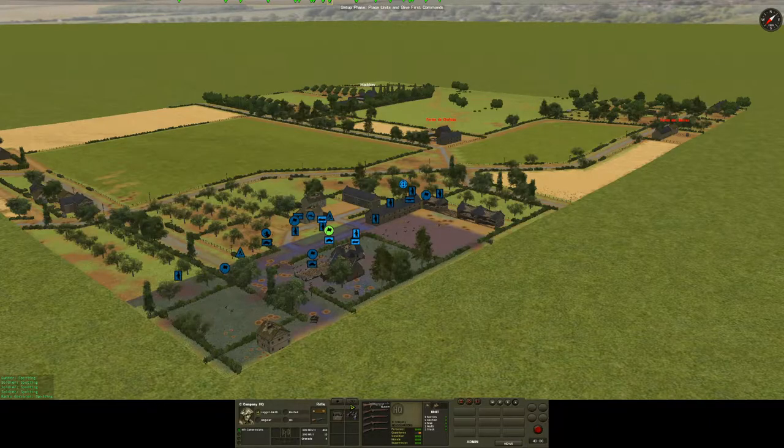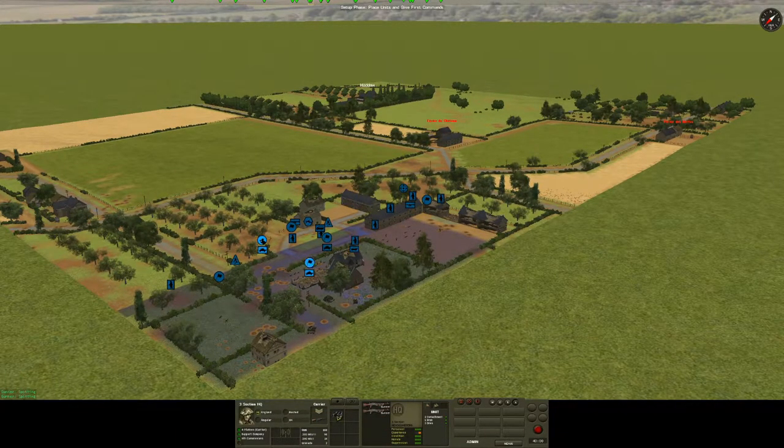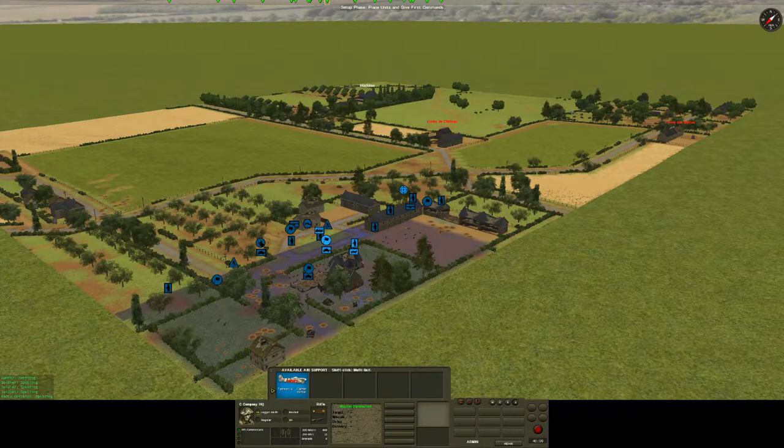The mission also allows access to a Typhoon fighter-bomber, which I was quite excited to use — despite around 150 hours in Battle for Normandy, I haven't actually used any air assets yet. Unfortunately, I may not get the opportunity. Looking up the manual, only FOs can call in air assets in Battle for Normandy. I suspect I'm supposed to have an FO who died in the last mission, so I will not be able to call in the fighter bomber — a fairly powerful asset lost.